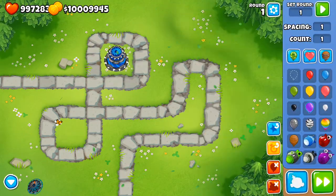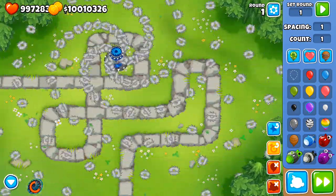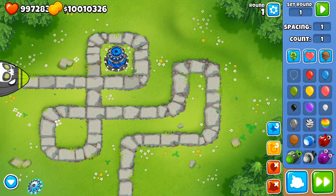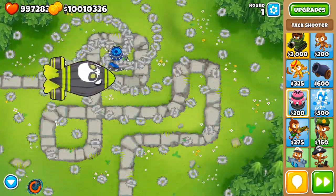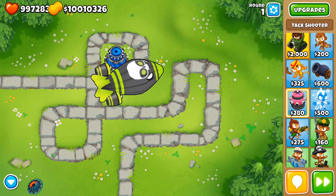If we get the super maelstrom and send out one MOAB, it's going to send out so many blades it'll absolutely destroy it. Look at how long that goes on for. If we send out a ZOMG, it's best to activate the ability when the target is within range for maximum power. It's not going to do much against the ZOMG — actually it's going to do nothing directly.